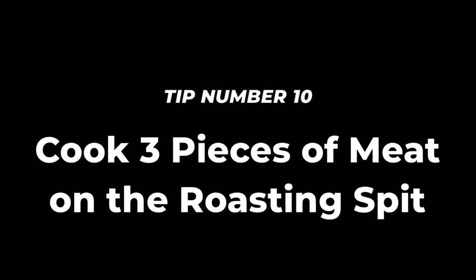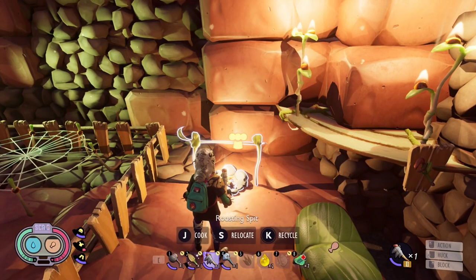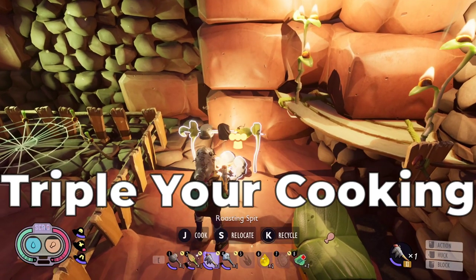Tip number 10: Cook three pieces of meat on the roasting spit. Not everyone knows, but the roasting spit has space for three pieces of meat, not just one. A big opportunity to triple your cooking.